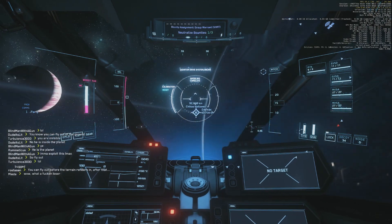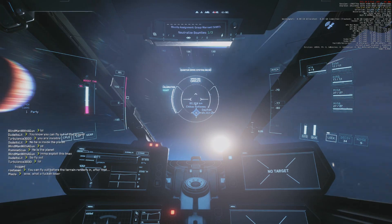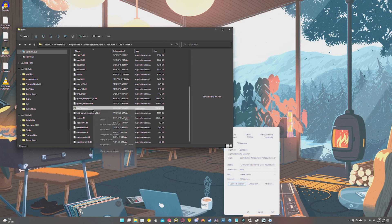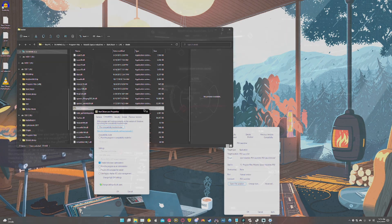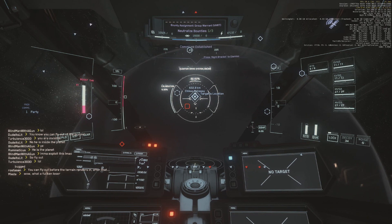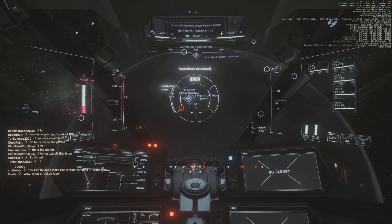After installing Star Citizen on an SSD, navigate to the install directory and find the Star Citizen executable in the Robert Space Industries/Star Citizen/Live/BIN64 directory. Right-click on StarCitizen.exe and click the Compatibility tab. Toggle 'Disable Full Screen Optimization' on under Settings, apply, and exit. Repeat this process with the RSI Launcher executable in wherever you installed your RSI Launcher.